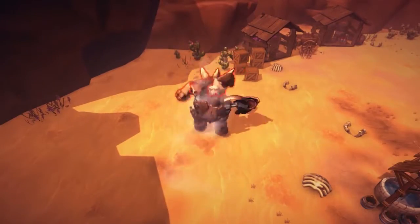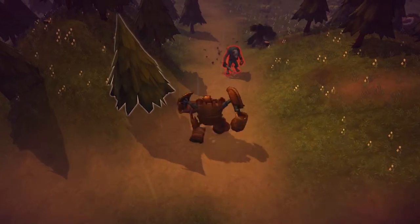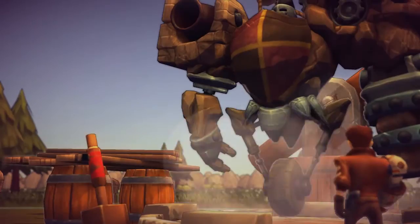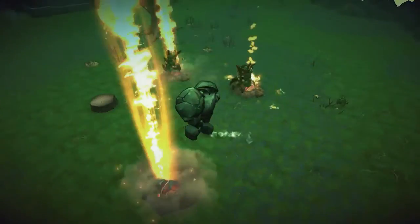There are environmental effects too — wooden Goliaths will catch on fire in the heat, but in the jungle rain they'll regrow. Stone Goliaths get a layer of ice in cold environments that acts as extra armor, but in swampy environments they bog down because they're so heavy. There are lots of different things like that you have to keep in mind as you play through the game.